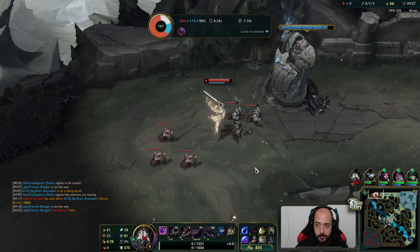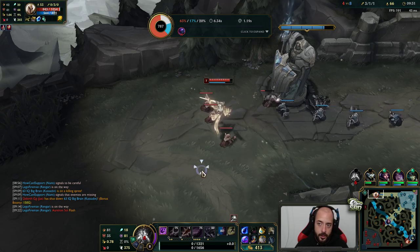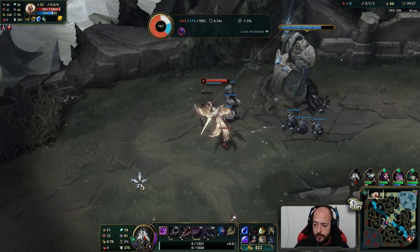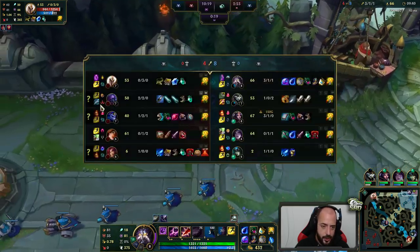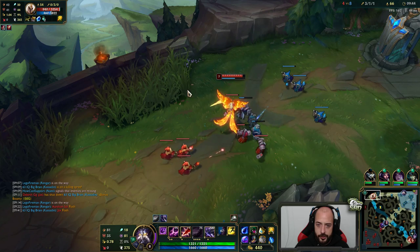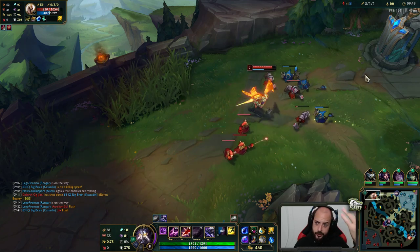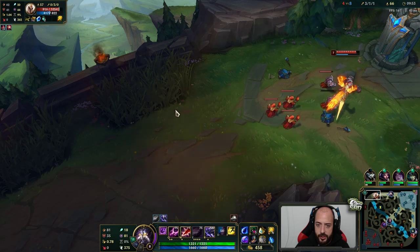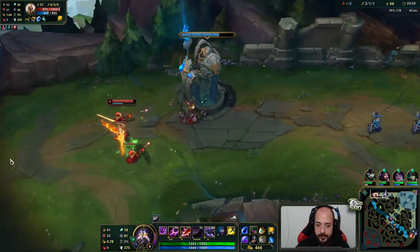He's gonna get a lot of plates here, probably get two. Actually, nah — he'll probably only get one, not enough wave. I got his Flash out of him too, that was good. We stay at the edge of the bush, wait for him to ward — cause we know he's gonna ward. If he tries to face check then I'll just jump. Once he jumps he can't jump to me after, so I ult away and then he has to Flash to follow up.